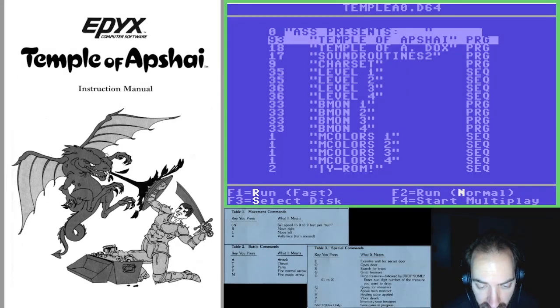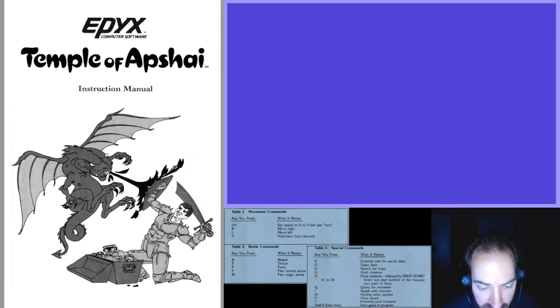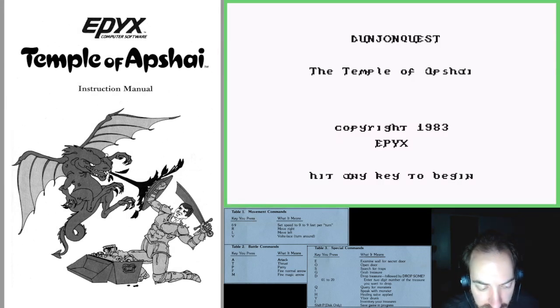Starting up a new game of Temple of Apshai. I made one attempt at playing where I took the stats the innkeeper gave me — the highest one was a 13. I tried to play and enjoy it that way, but I got killed repeatedly. The first creature I fought knocked me down to 50 health. So I decided to go back and roll my own stats, which the game allows — you could use it for cheating.